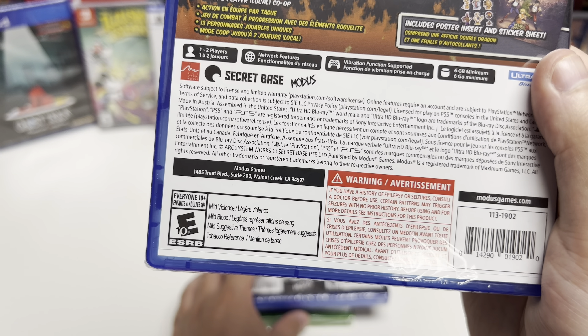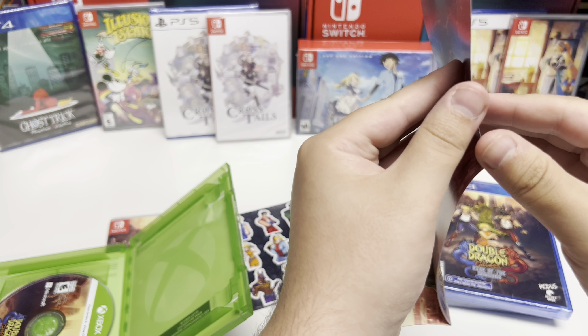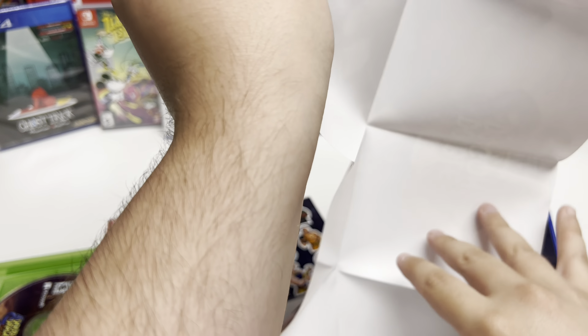Let's start with the Xbox. The back says Double Dragon returns with tag team action — explore the early beginnings of the Double Dragon brothers in this alternate story. In this fresh roguelite take, every playthrough is a brand new chance with new action. Tag in and out with an unlockable roster of up to 13 characters. Features include tag team beat-em-up with roguelite elements, 13 unique playable characters, up to two local co-op partners, and it includes a poster insert and sticker sheet. For Series X: optimized for Series X, Smart Delivery, one to two players, and 60 frames per second.